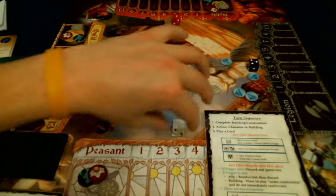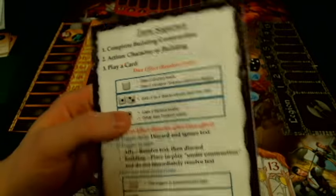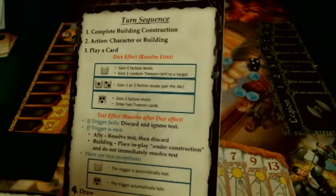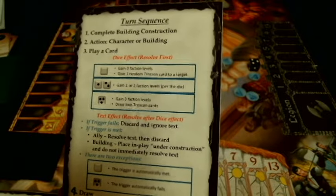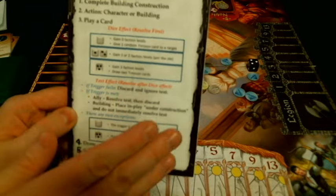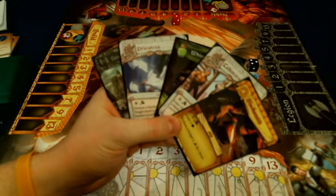Once you start your turn, it will go upright and you'll be able to use its actions. You'll be able to play one of your actions either from your character sheet or on your building. You can choose not to do that and move on to the play-a-card function. The play-a-card feature is really where the game gets its bite, because you're going to do two things when you play a card: you're going to get the dice result and then the trigger text effect. When you first start the game, you're going to start with generally five cards. There are going to be five different kinds of cards: yellow cards corresponding to the guild, white cards to the peasants, blacks for the legions, and reds for the noble.